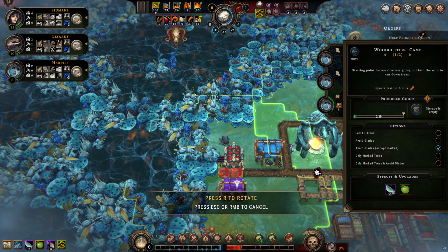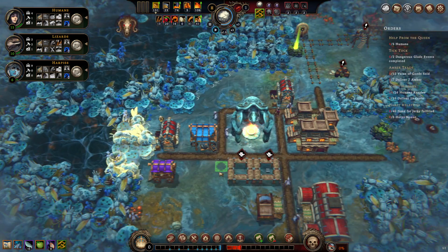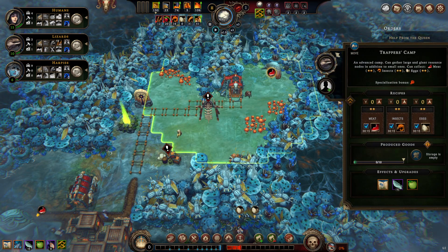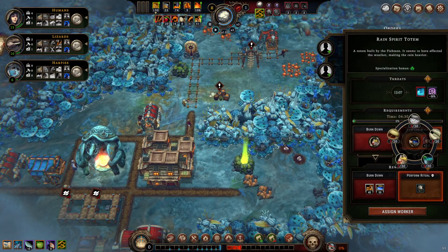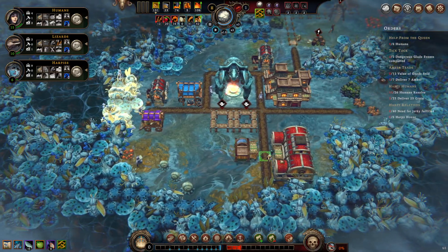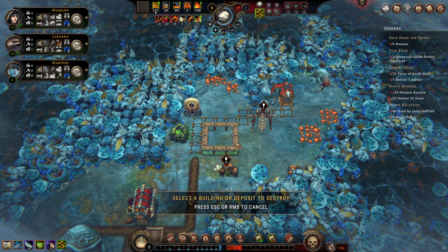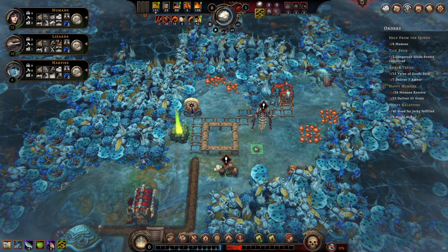Let's cut through some more glades and see what we have — we need options and need to deal with this rain totem. I also think we need a trading post. Built it the wrong way around — let me fix that. The buildings I've built and the orders I have have not lined up well at all.